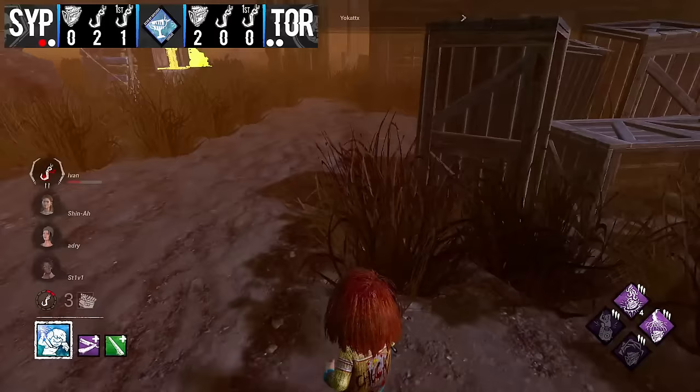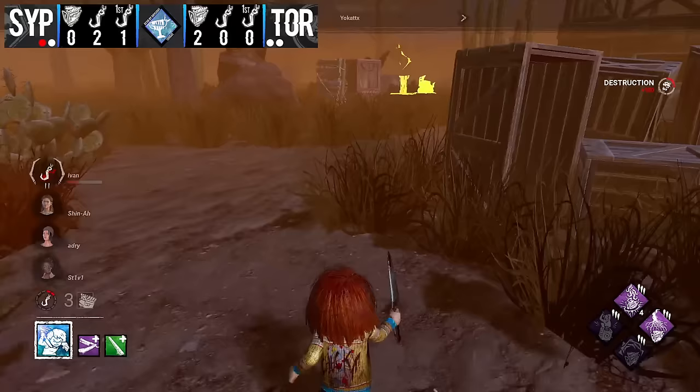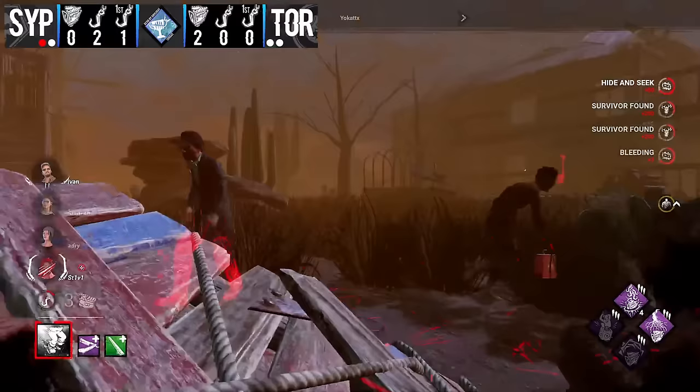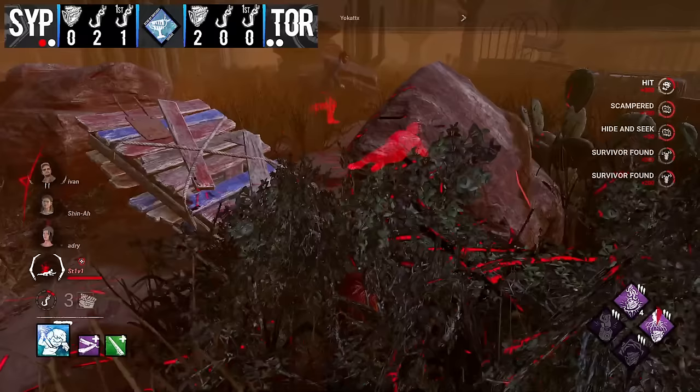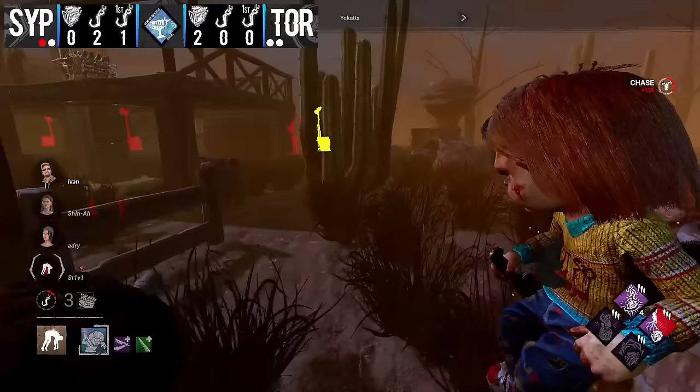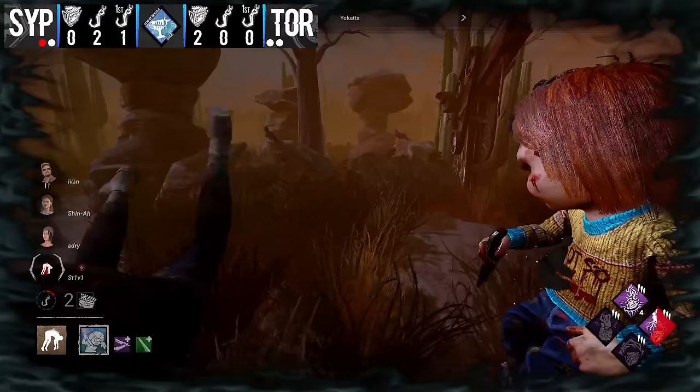Yokat has to be very judicious about who he goes for right now. That hook also wasn't a Pain Res hook so he didn't kick any gen progress off. He does get the Pop on that gen in the field. He will take the full Borrowed Time play on Ivan, making the tunnel even harder. The chase continues — never mind, he goes and picks up Steve for a fresh hook, wanting to drag Steve deeper into territory and possibly get a Pain Res. Very curious what his Pain Res RNG has been this game.